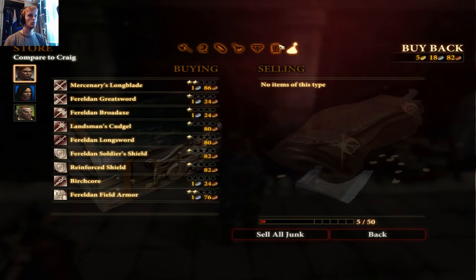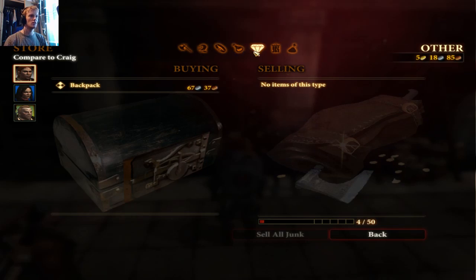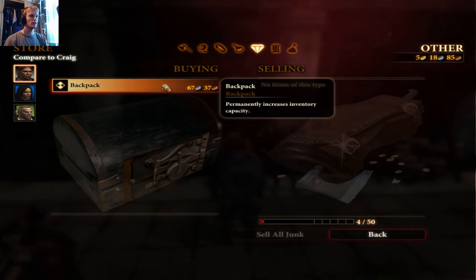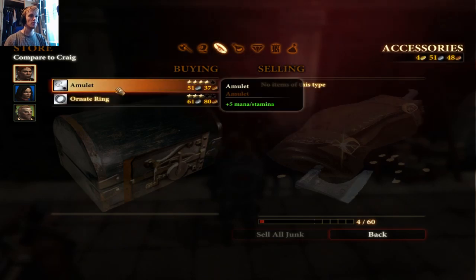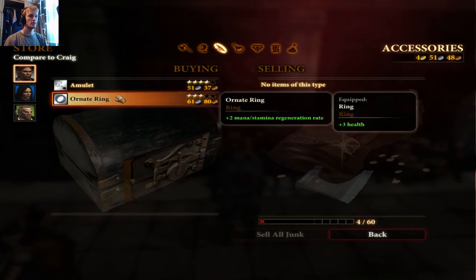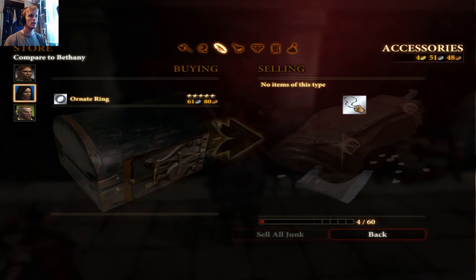Sell all the junk — do we have any junk? We do, there we go. Oh, the backpack — I'll buy a backpack, that's useful for us, plus five amount of stamina. We'll buy those for Bethany.